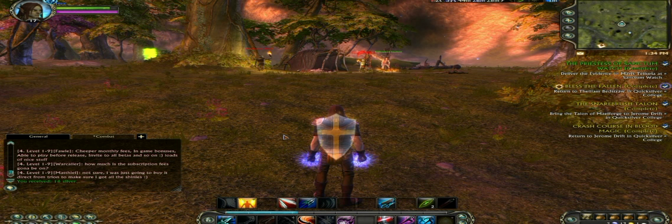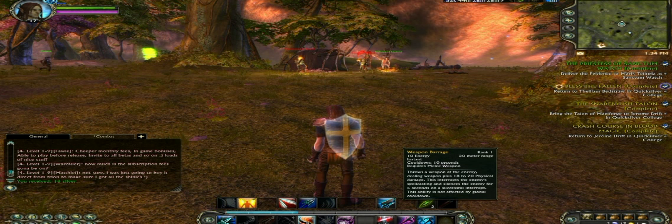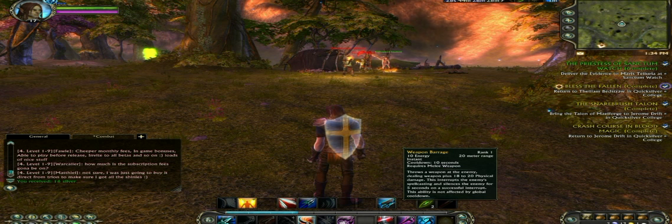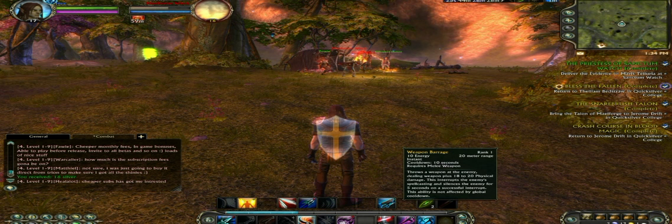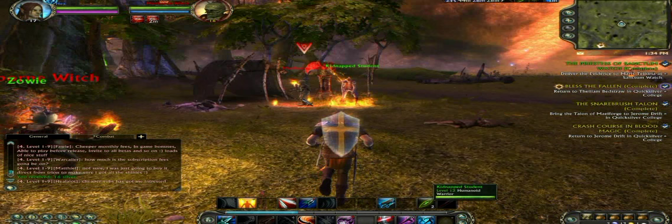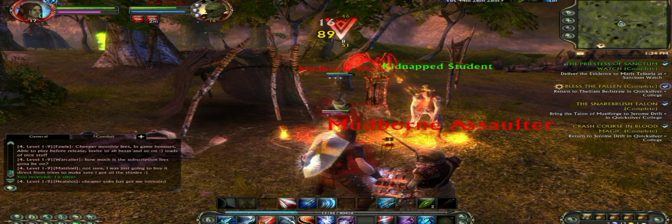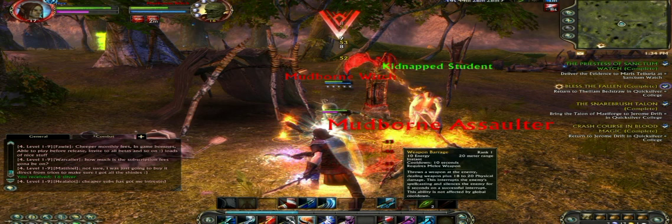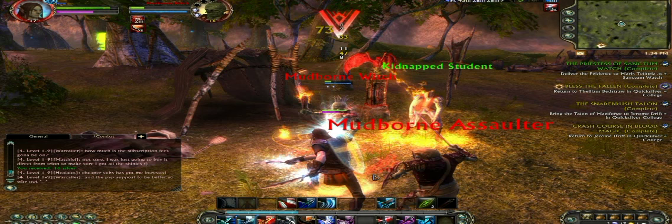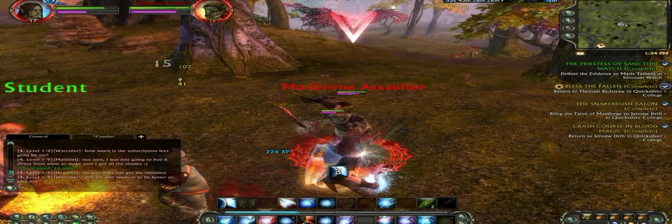There are also some skills that are more reactionary in nature. For instance, Web Barrage — this will interrupt an enemy spell caster. So I want to use this when the enemy is about to cast a spell, thereby preventing him from doing as much damage to me. You see this enemy is using a fireball spell. Now he's using it again and I interrupt it, so this reduces the damage he can do to me.